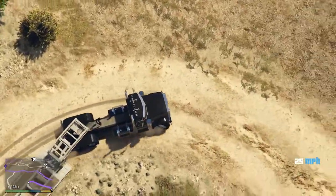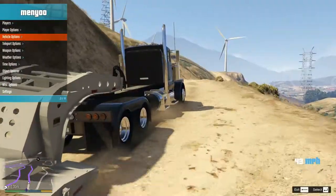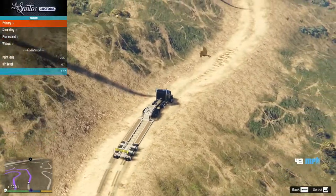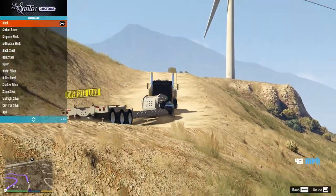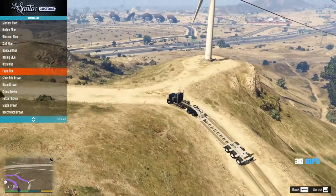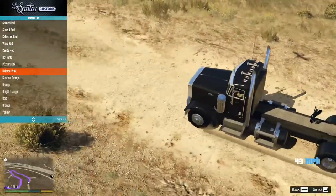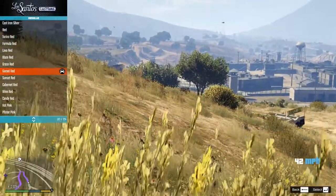So what modifications can we do to this freaking bad boy? Let's go into menu customs, we're going to go to vehicle options, menu customs and then we're going to have a look. We're going to start by changing the paint - I'm going to put it as primary and set it to metallic red. Red's like the most generic lorry or truck colour I think. It just looks cool as hell.